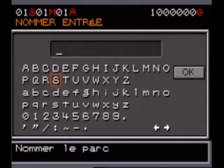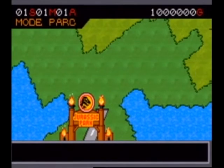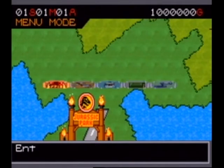We only have one save file. So we'll call it Sata Park, because it's Satanos's park. Welcome to Sata Park. With L and R, we have access to the two menus, so let's show those menus right away.